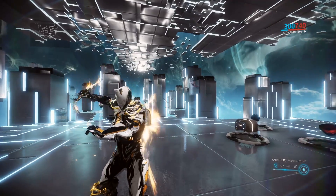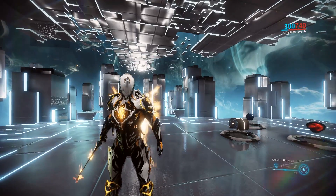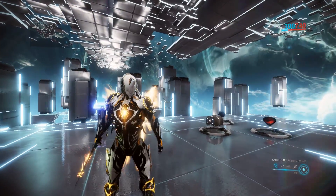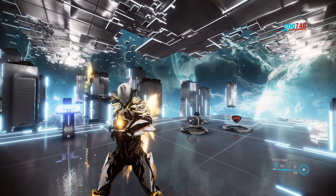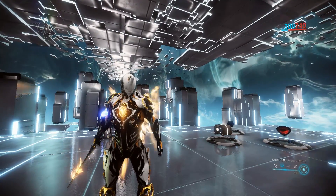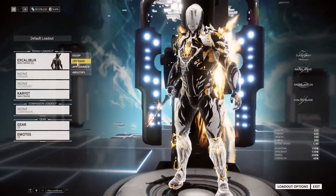I know he's not really the ideal frame for a raid or a Law of Retribution, but let's say you're a lower level player and you don't have access to too many frames and you still want to do your raid with your friends. This would be the type of build I'll be running on him, even though in those raids you're not really meant to be killing anything — it's more just so you're stunning things. So this is my one-shot, very high-level mobs type build with Excalibur.